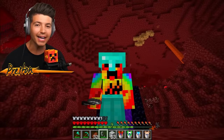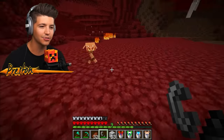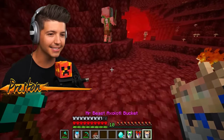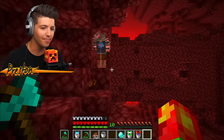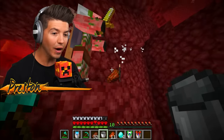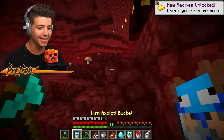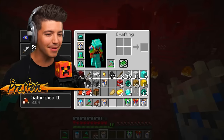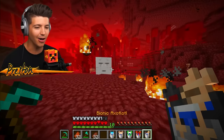In order to get the Bionic Axolotl, we have to take out zombie pigmen. The Mr. Beast Axolotl attaches to the zombie pigmen - but he just dropped rotten flesh, that's lame. Wait, it's okay - we got the Bionic Axolotl! It was like a blessing in disguise. So we're supposed to be breeding an axolotl, but then we got the extra Bionic Axolotl.